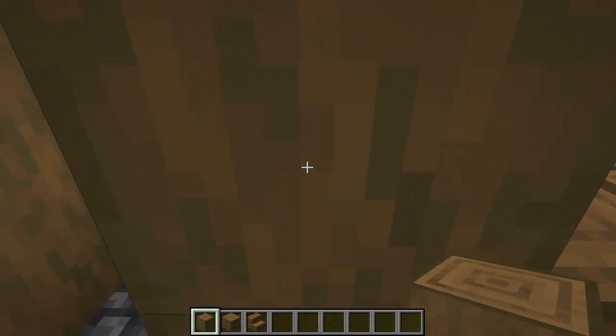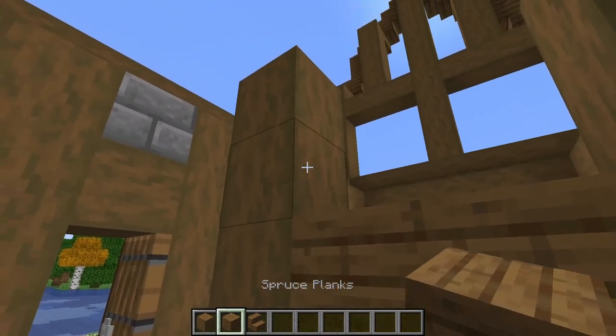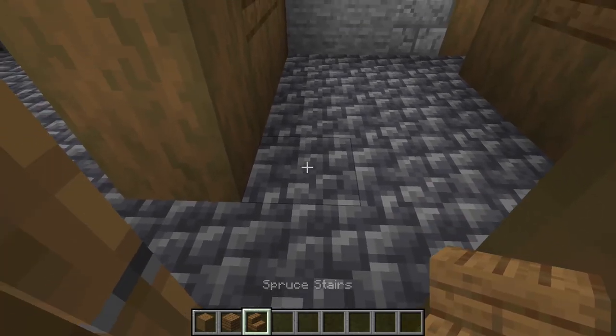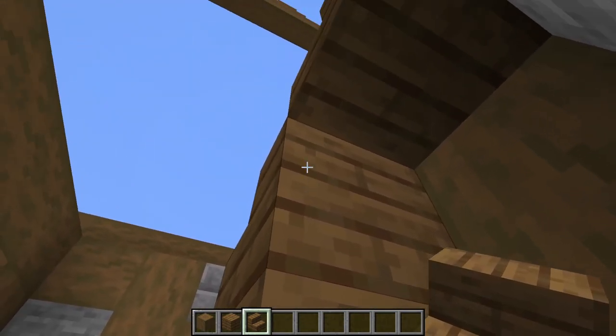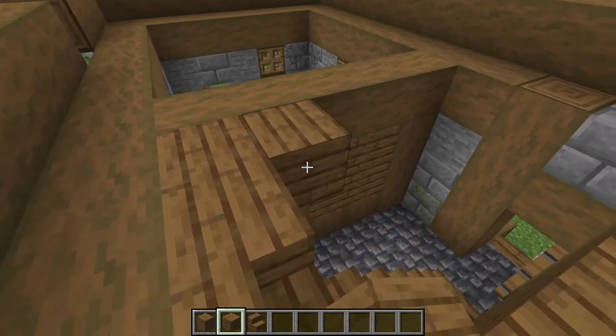On this wall, raise the front beam up three more logs and then do the same up against the back of the house. Fill in this gap too with spruce planks. Place a spruce stair beside this front beam then go up the wall diagonally with stairs. Place upside-down stairs behind every stair. Go to the top of the stairs and fill in this gap between the stairs and the beam with spruce planks.